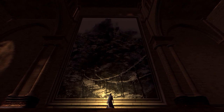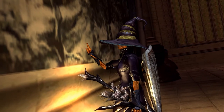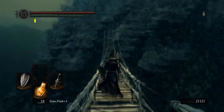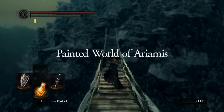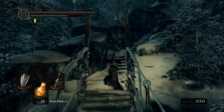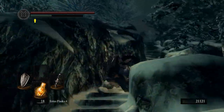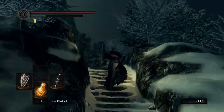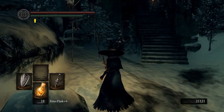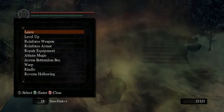I downloaded a retexture for this painting but it did not work, so this is the original artwork. Basically it sucks you in — here you go, you're in a Painted World. The reason I have Quelaag's Fury Sword here is because the enemies are weak to fire. A certain enemy here will not toxify you if you have a fire weapon.